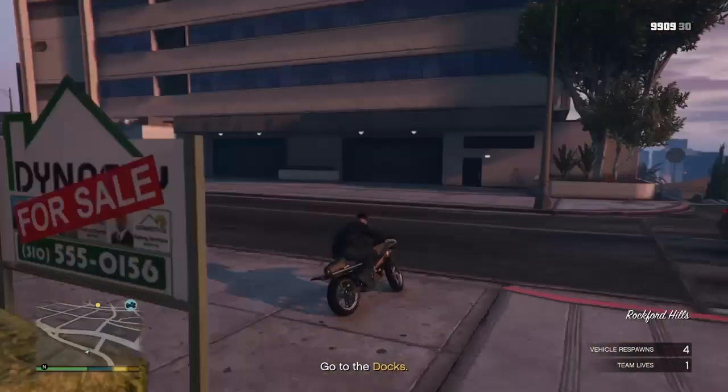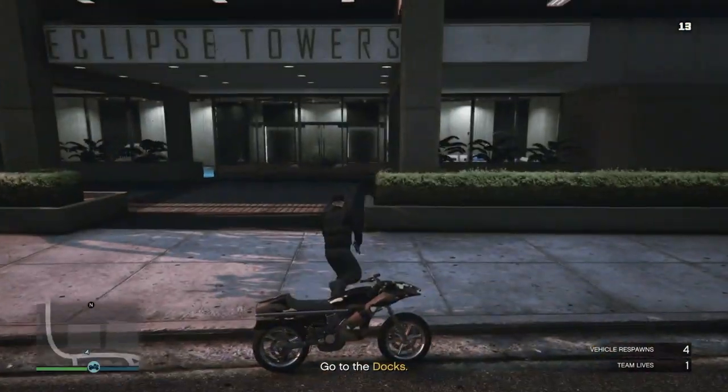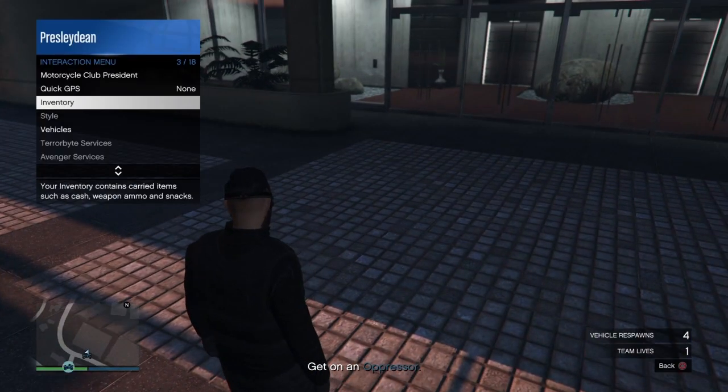So once you're in the mission, what you want to do is jump off the plane and fly your oppressor all the way to your apartment. I'm not sure if this works on the house, but you're going to need an explosive — like anything explosive.